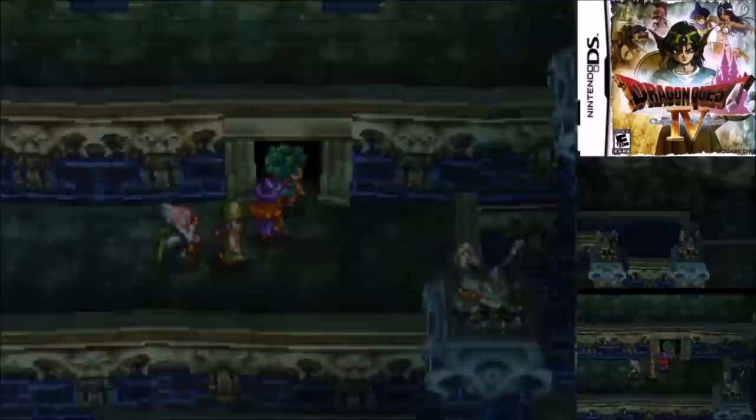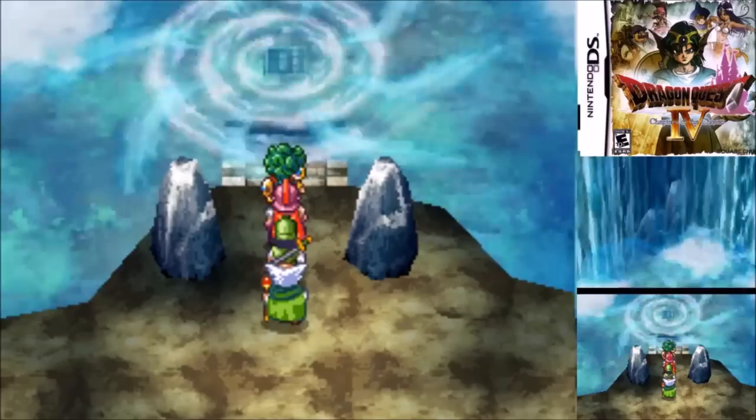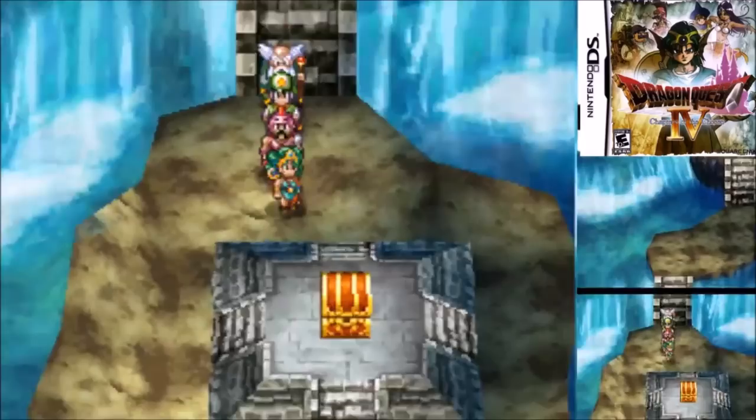Number 3: Cascade Cave of Chapter 5. Sidequests really weren't a thing back on the NES — they were really only introduced on the third game with the whole Kandar arc — but here we have one of the only sidequests in the game. First you have to go to the optional Seaside Village for the Stone of Drought, then once inside you'll get the Sandglass of Regression. But the true treasure of the cave is the all-powerful metal babble sword, which your warriors and white mages can all use. It's great for grinding metals and just slaughtering monsters in general.